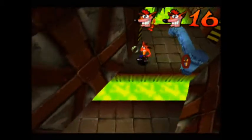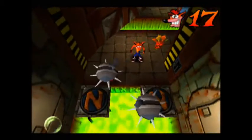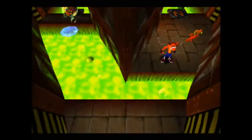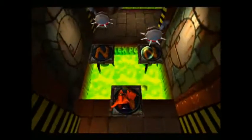Just going to practice backtracking around this little section first. There are two obstacles here to avoid, so just jump around them — and that is where the blue gem starts.